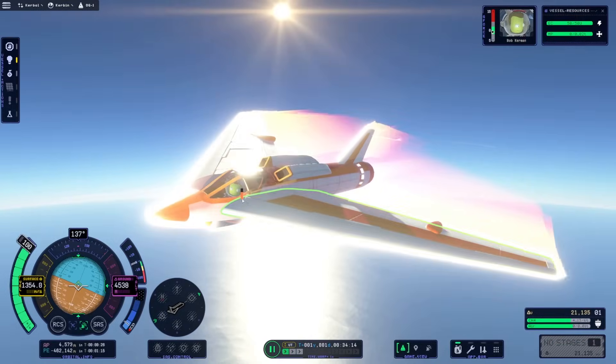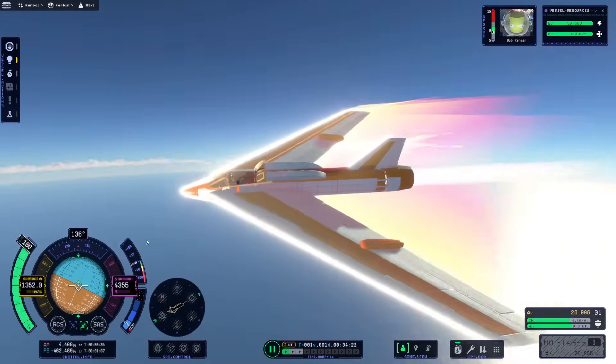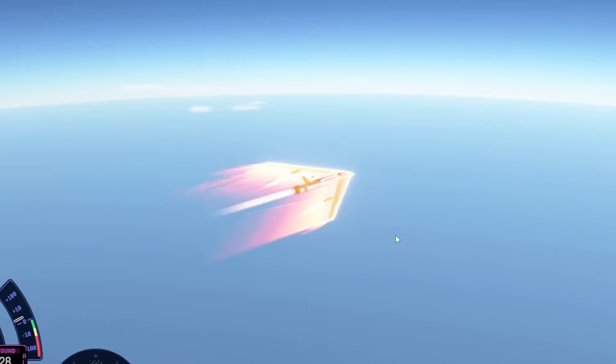We've actually got some heat damage at the front. Are you alright in there Bob? They've added friction now. Anyway, let's go try the oblique wing out and see how that compares.